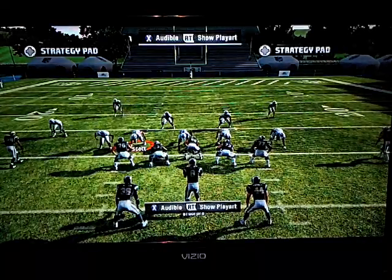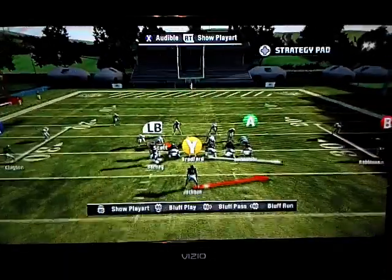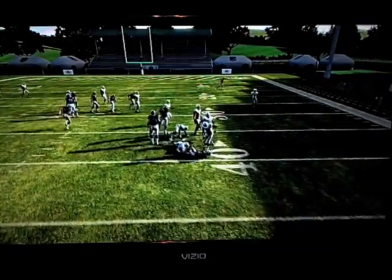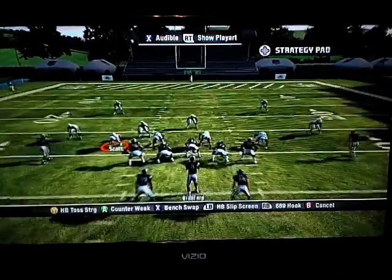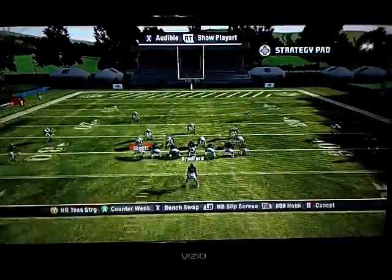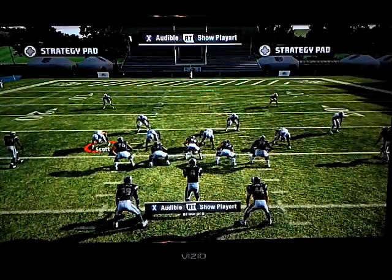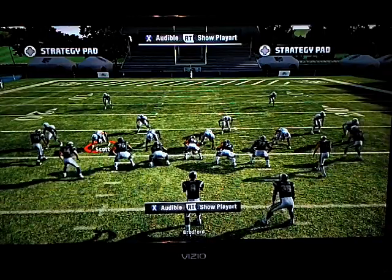Our next play — we're going to audible down into it — is the Strong Toss. As you can see, I really don't have any blocking over there, so I got sacked. So that's not actually a good play to run, but it works if you can catch the defense off guard. I'm going to take it up the middle this time and got three or four yards off of that. So we're going to go to the Bench Swap now, which is one of our other audibles.